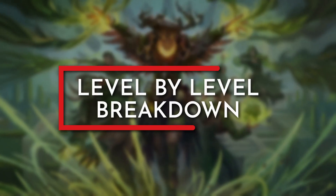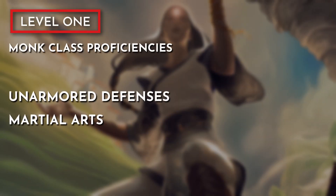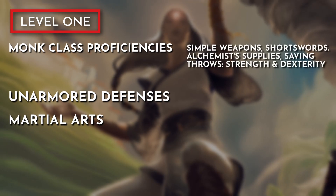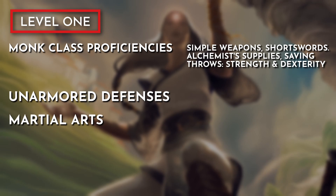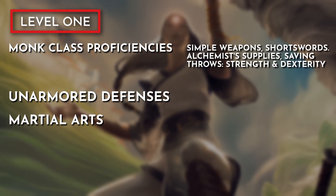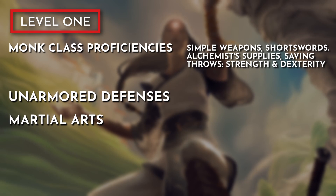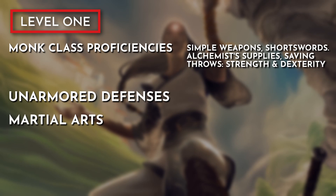Starting at level 1, we will be taking a single level dip into monk. As a monk, we pick up class proficiencies, unarmored defense, and martial arts features. We are proficient with simple weapons, short swords, and an artisan tool — I went with alchemist's supplies as another nod to our Witherbloom major. For saving throws, we are proficient with strength and dexterity. Unarmored defense is re-flavored as our character's natural defenses, being made of iron-like wood. Martial arts will allow us to use dexterity in place of strength for our melee attacks, solving a defensive weakness in the Spore Druid subclass.